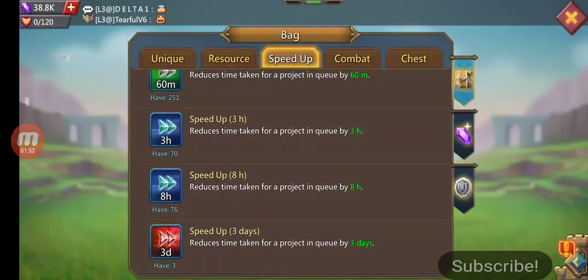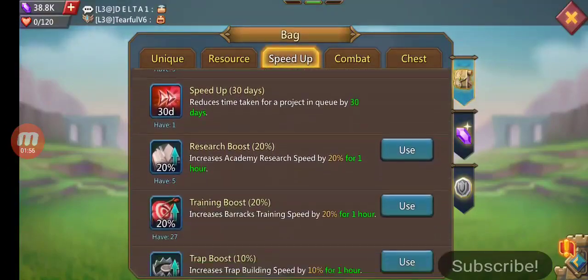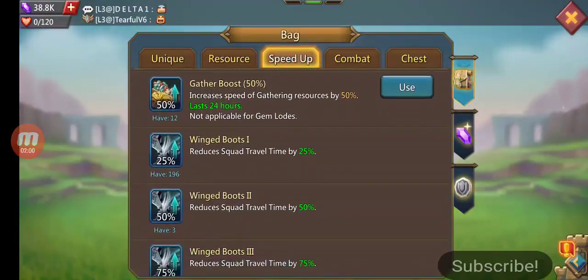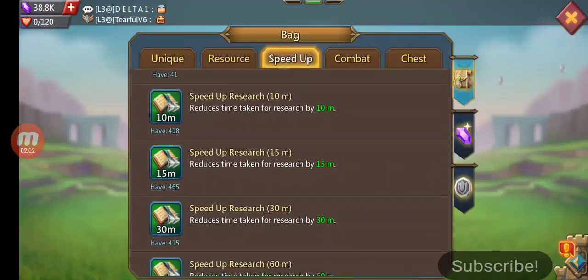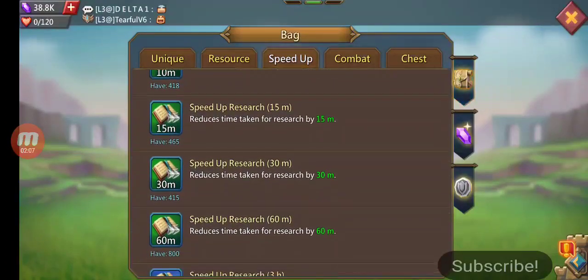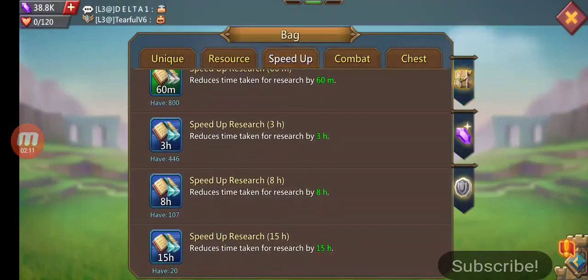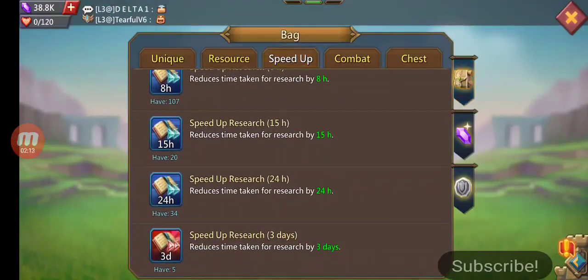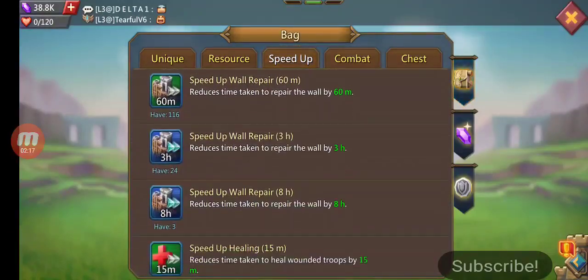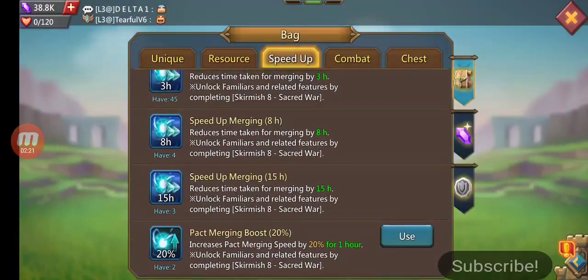We got 33 3-hour, 76 8-hour, 33 days, 130-day speed ups. Got some research boost, training boost, and some research speed ups: 5-minute, 10-minute, 15-minute, 30-minute, 60-minute, 3-hour, 8-hour, 15-hour, 24-hour, and 3-day speed ups. Got five carpets and a submersion pack speed ups.